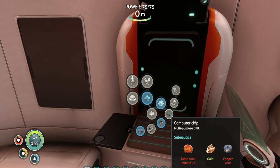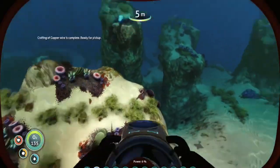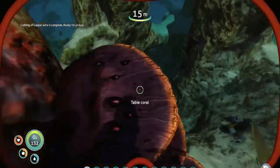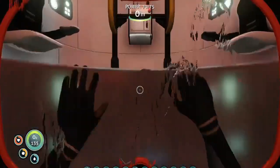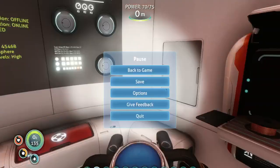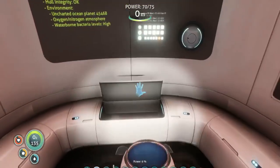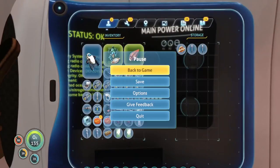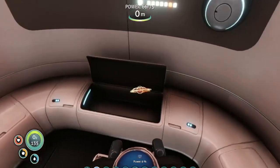So we have to make a computer chip, so we need a table coral. Let me grab that. What do I not need until I'm done crafting this? Oh my gosh, thank you, thank you. One gold piece — don't need that until I'm done. Great. Now I'll pick you back up.